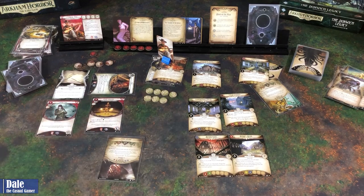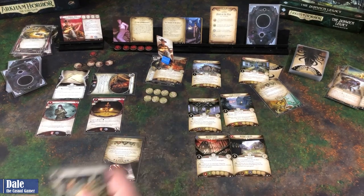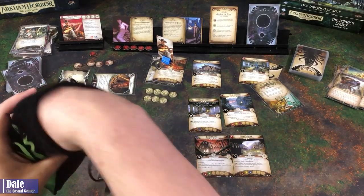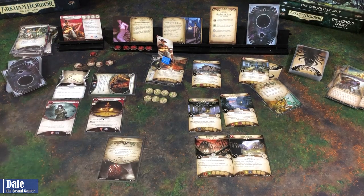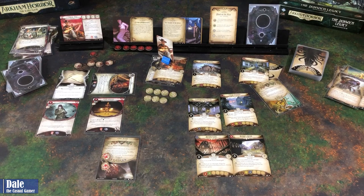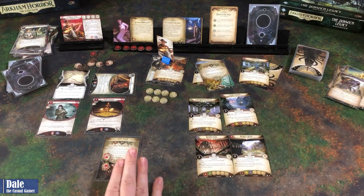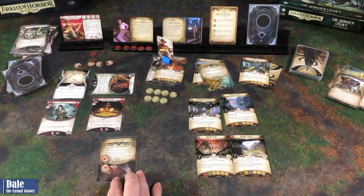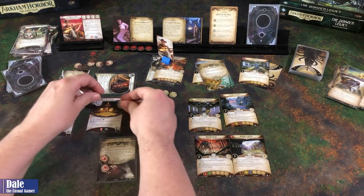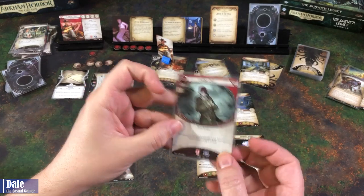We're going to discard a card to ready Duke. Our third and final action is going to be to fight. Four on three - not set up for a fight - we'll make it five on three. Getting a zero. So two damage on him. That is our actions. The night gaunt is going to move over to the house in the reeds. Silas is going to punch us. We will put two horror on Peter, and put the two damage on the coat.